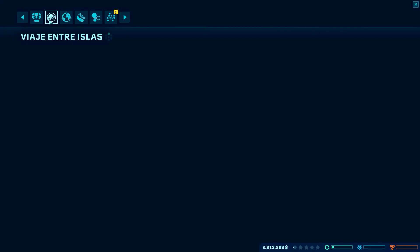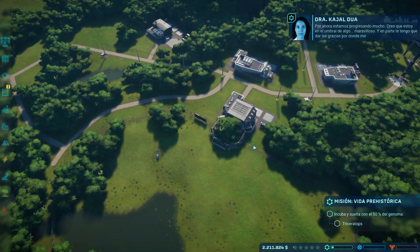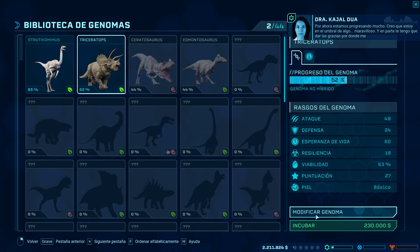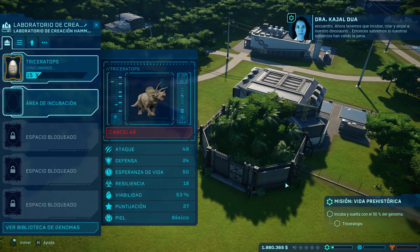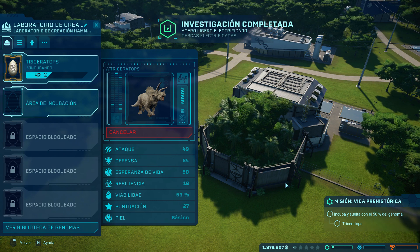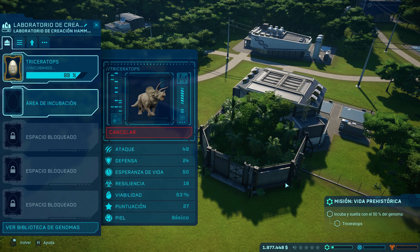Ya tenemos nuevo genoma viable; lo hemos conseguido. Nos vamos al laboratorio de creación a incubar un dinosaurio: tenemos el Triceratops al 52%. Lo vamos a incubar aunque es un poco arriesgado con un porcentaje tan bajo de genoma, porque puede ser que directamente no salga el dinosaurio adelante. Vamos a esperar hasta que llegue al 100% y si sale el Triceratops correctamente podemos dejar por hoy el capítulo.